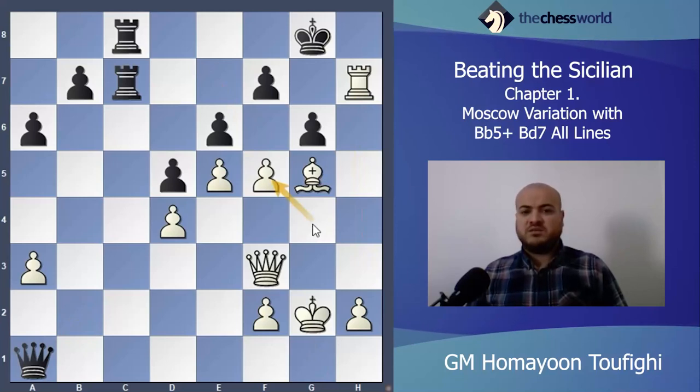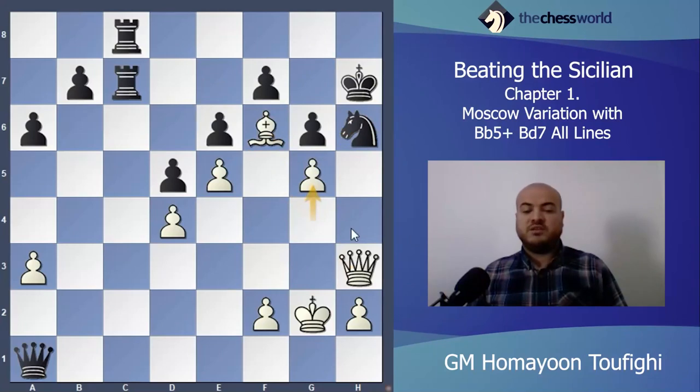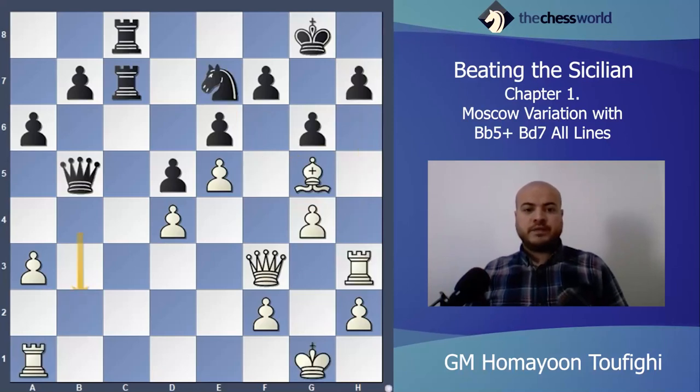Maybe first I can play Bishop f6 — if you take I play Queen h3, and then g5. It should be mate, I think.